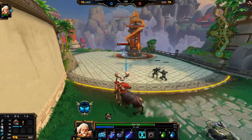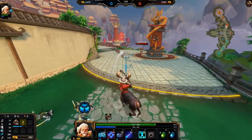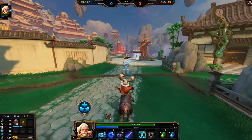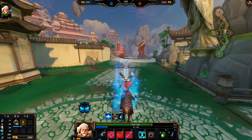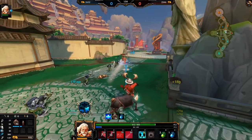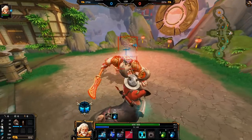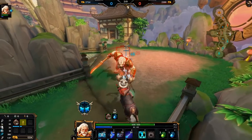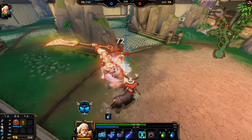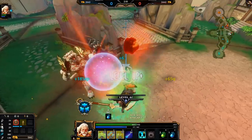Last hits aren't that important in Smite, but it gives you a little bonus gold. Like in Dota or other games, last hits are everything — you get so much more gold. You can actually deny last hits in Dota; you can kill your own minions to keep your opponent from getting them. In Smite it's not as important, mainly because you can't shoot over minions to snipe the last hit. It's still cool that Smite rewards last hits with bonus gold though.